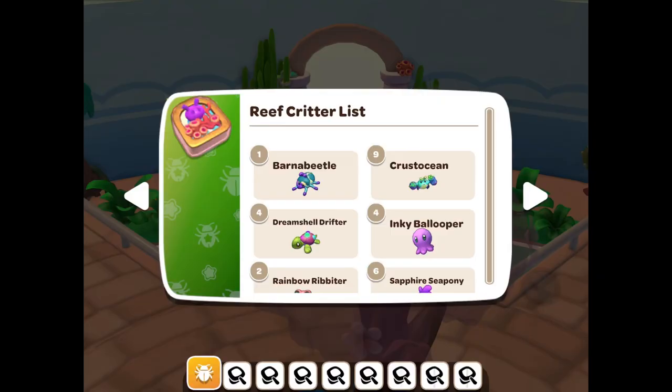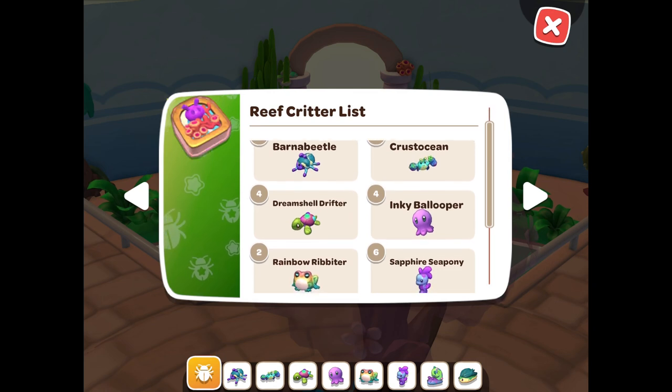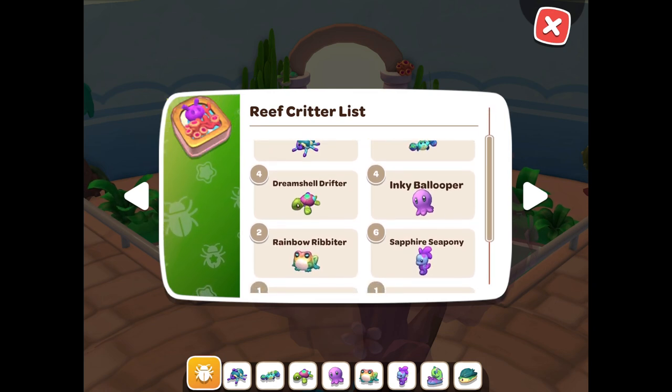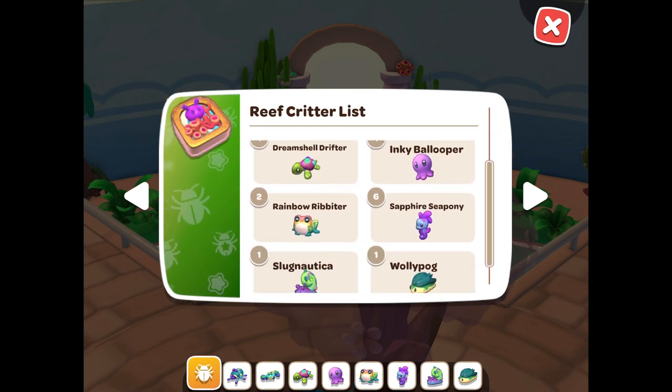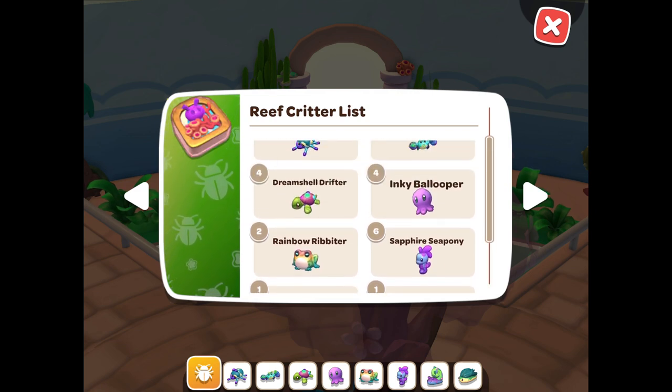Earlier in the game, you would have found each critter list for each section of the island. So you can actually click on this in the nature preserve and check to see if you've found every critter in each section and how many you've already donated.